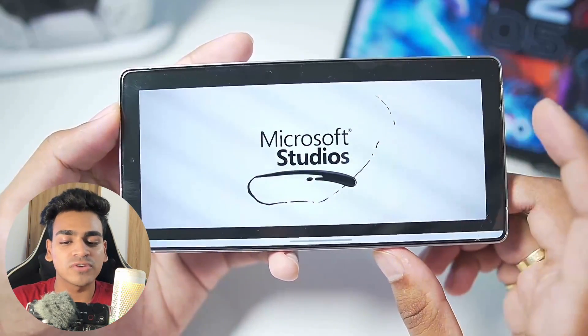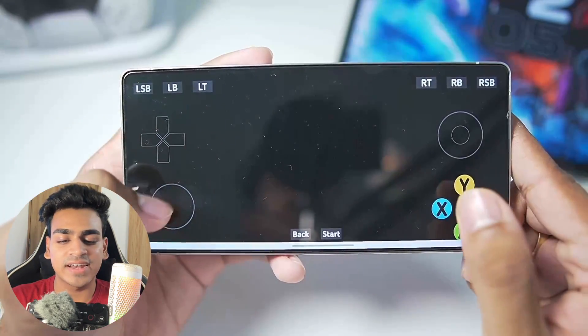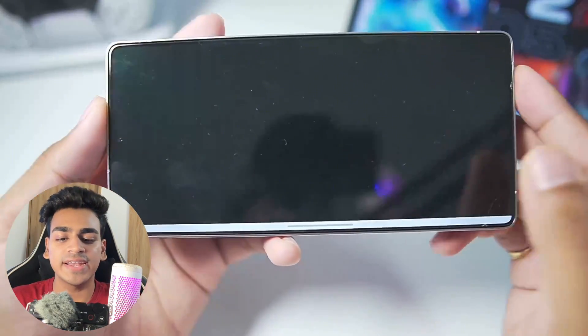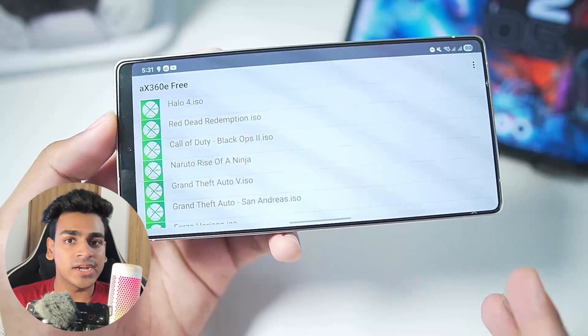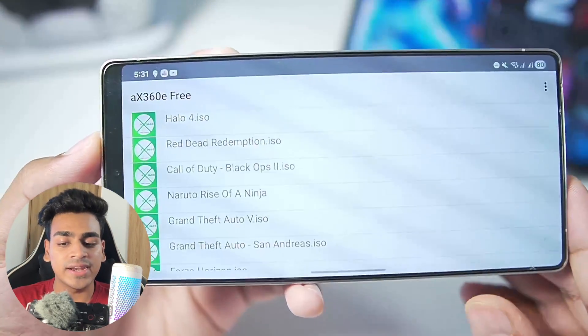Halo 4 is an exclusive Xbox 360 title which people want to play on their Android devices. We have the boot-up animation — Microsoft Studios present. Let's wait for a few seconds. All I'm seeing is a black screen right now and I guess that's about it. That's all this emulator can do right now. At least it managed to boot Halo 4, a very huge Xbox 360 title. The emulator is pretty stable because I tapped on the quit button and it still did not crash.